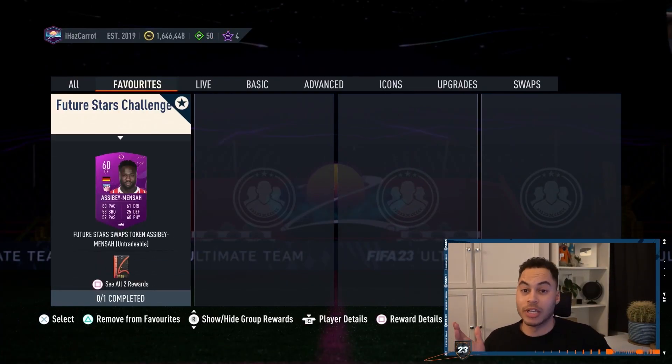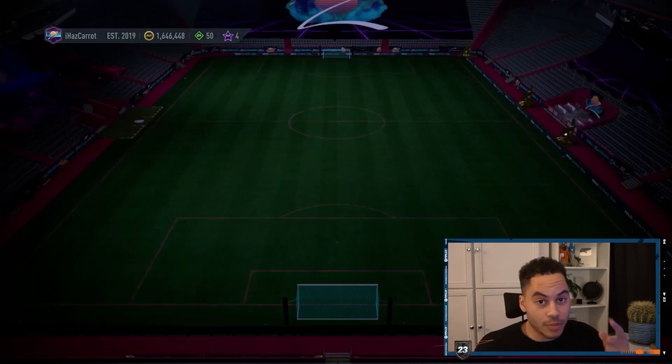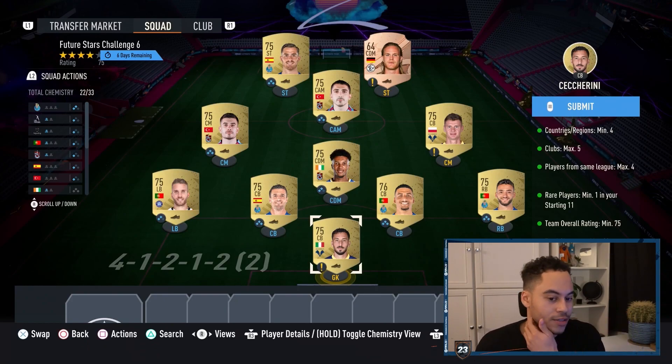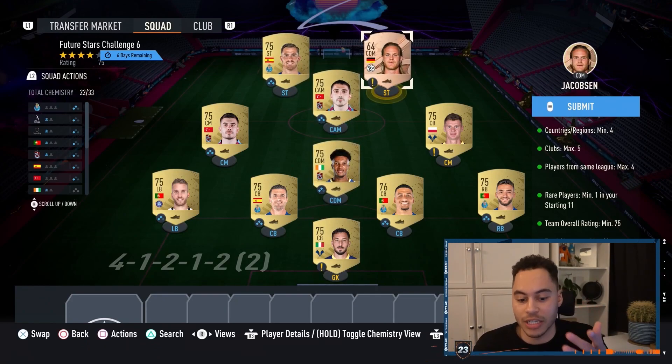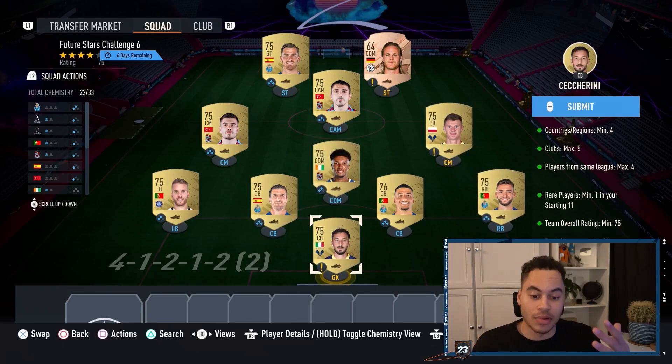From Challenge number six, we get another swap token and also a prime electron players pack, which is tradable. The squad should cost around five to six thousand coins. Your rare card can be absolutely anybody, and these two cards out of position just need to be two players from the same club.